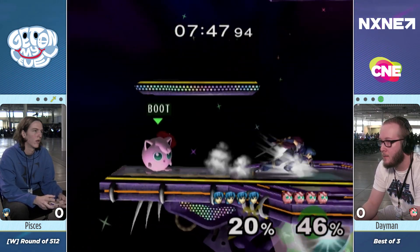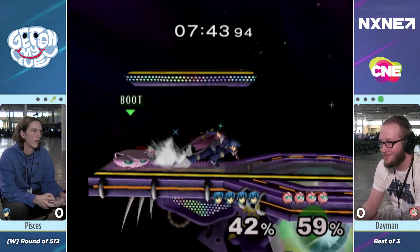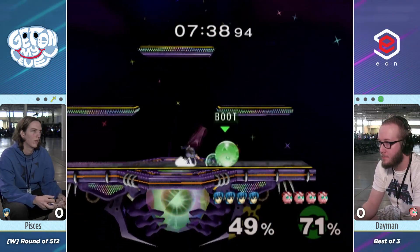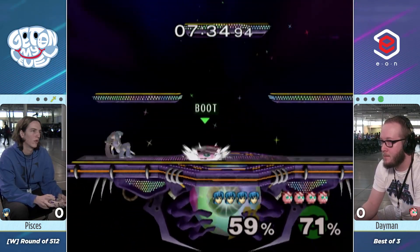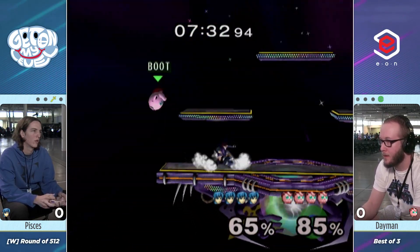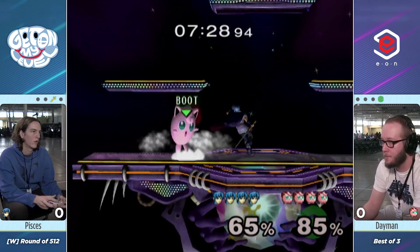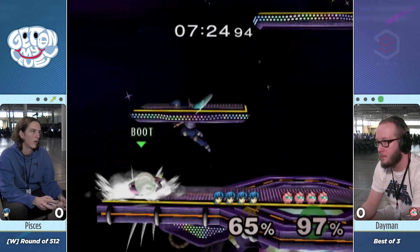Pisces is already looking for these setups. And it's not just the forward throw pivot tipper — that's one of the great options, but there are so many other things you can do. Wavedash into F-Smash is a slightly different DI mixup, and you can do pivot down smash, pivot F-Tilt, and up tilt setups as well. You have so many options that are all going to be mixing up DI, not giving her a lot of free escapes.